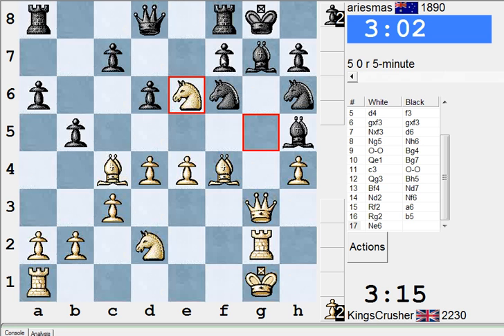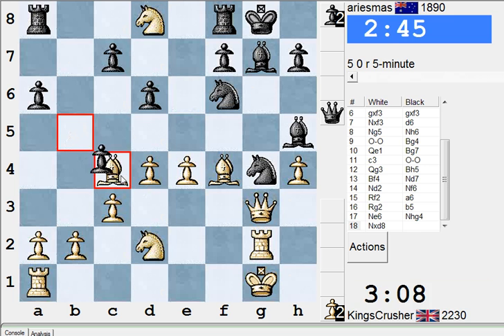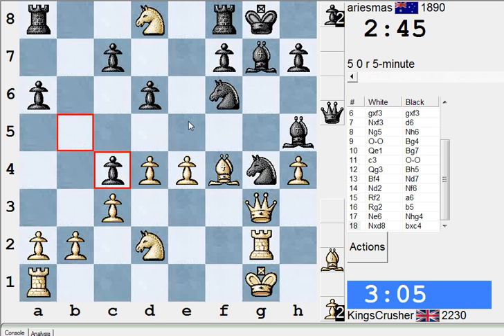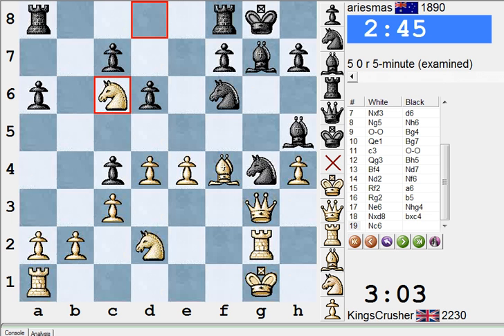Maybe he was expecting Nf7, but even that — Rf7, the rook's pinned from the bishop. So that means Qg7 mate. You know, Nf7, Rf7, Qg7 is mate. It's his queen — he's giving up his queen. Let's see it. Is that knight stranded? Let's go back here for Ne7 check to f5. I resigned here.